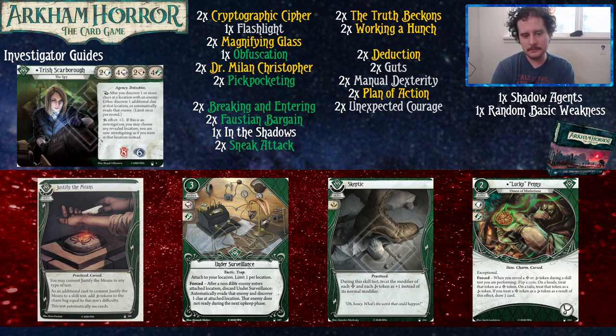We've got Skeptic, a skill that commits for a wild. During the skill test, you treat the modifier for every blessed and cursed token you draw as plus one instead of its normal effect. So maybe there are ten curse tokens in the bag because you have offended a goose — doesn't matter. It's just a solid way to mitigate the cursed tokens you may have been loading the bag with.